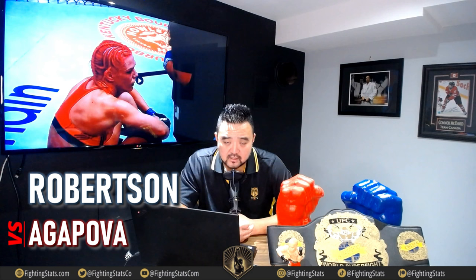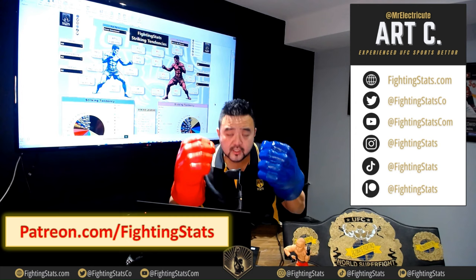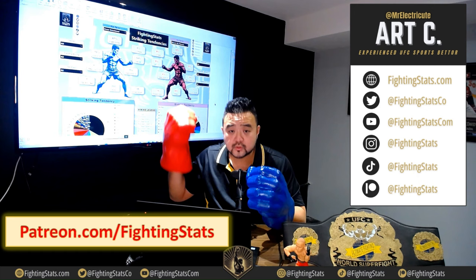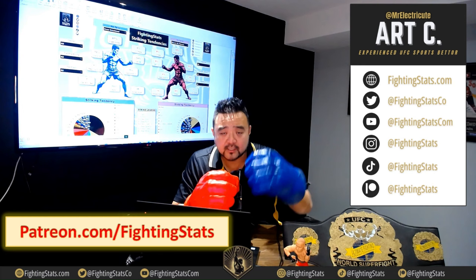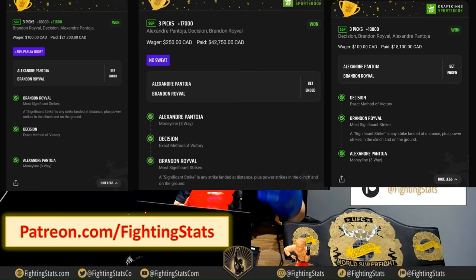My name is Art C, this is Fighting Stats — thank you very much for watching. If you like this sort of content, make sure you smash the like button and hit subscribe so you get notified anytime we put out new content. Here at Fighting Stats, I lead a team of expert data scientists working around the clock to produce these exclusive UFC stats not available anywhere else. We do our tape study, pair them with our stats, and put out our best bets over at patreon.com/fightingstats — that's where we put all our analysis and stats. Recently we just hit an $82,000 parlay on a White fight using our Fighting Stats, and our Patreon members had exclusive access to that. Don't miss out — subscribe today.